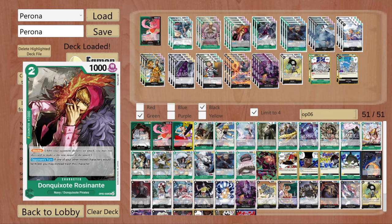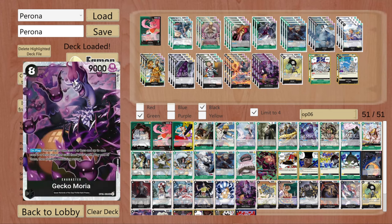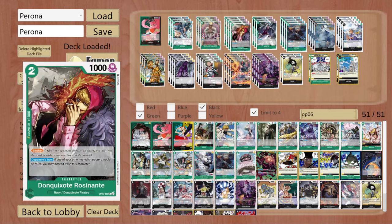Next we have Rosinante — this is pretty self-explanatory. He has been such a great character in almost every green deck, simply because he is so cost efficient, being a 2 cost and having a 1k counter. He looks like your standard baby blocker but he really isn't, because he can sacrifice himself for another rested character. He is also in Moria range, which is really important because he wants to maximize Gekko Moria's effect and have really good efficiency. Rosinante is just one of the characters that works wonders with him.